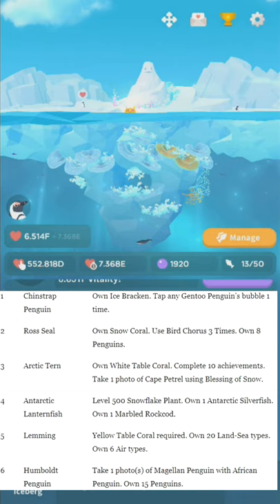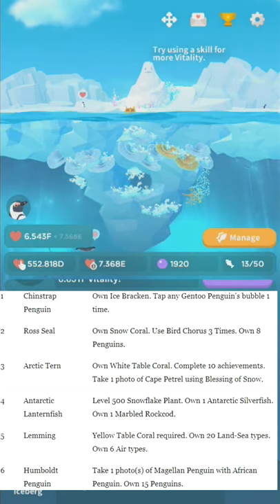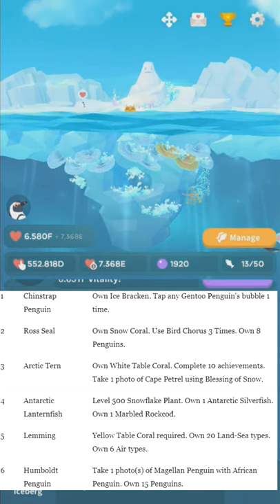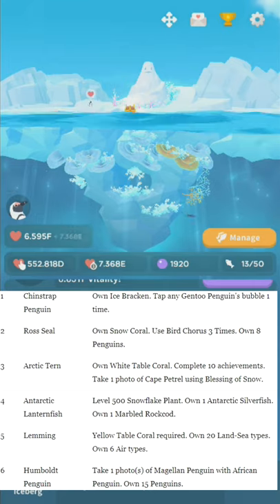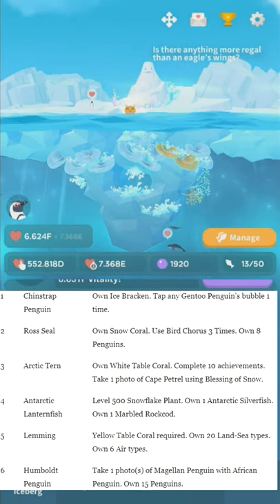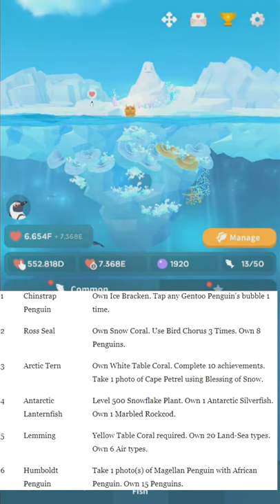There are a few unlocks like that, and it's very unlikely you'll be able to get all the unlocks in a single casting of Blessing of Snow — they're just spread all over the place. Number four: Antarctic Lanternfish. You need level 500 Snowflake Plant, own one Antarctic Silverfish — not to be confused with the weird little things in your bathtub — and own one Marbled Rock Cod. These are just fish as you can see in the menus.